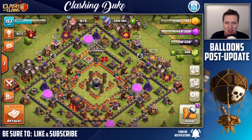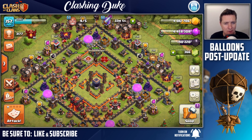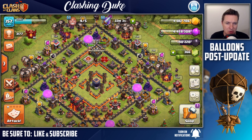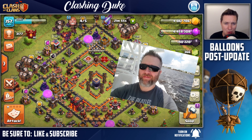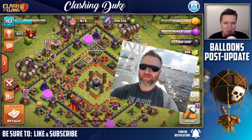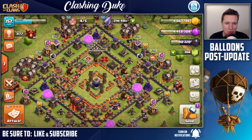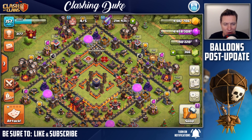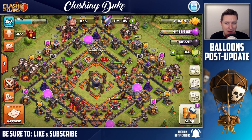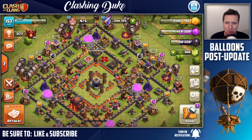We have some clone spells and heal spells which could help with your farming and war. A lot of people are starting to use heals with their loons, which is actually a really good idea. My buddy Cleric Dragoon over at his channel has posted videos about it. I personally like to use rage because I feel better about the loons getting through and just creating a little bit more destruction.